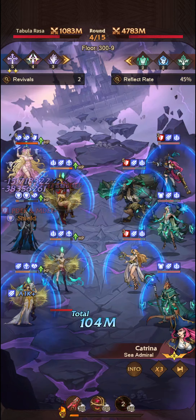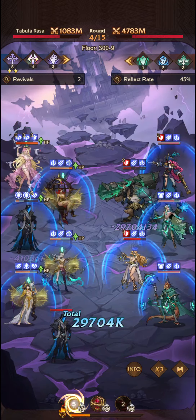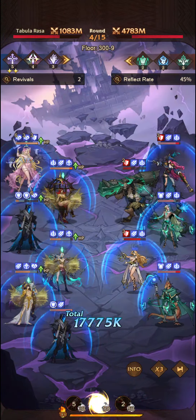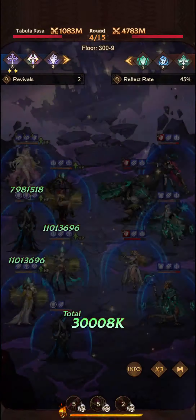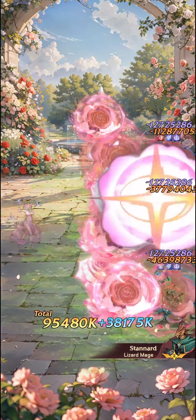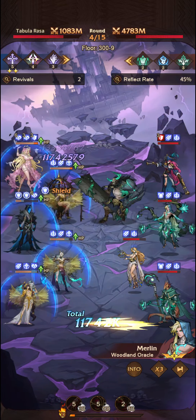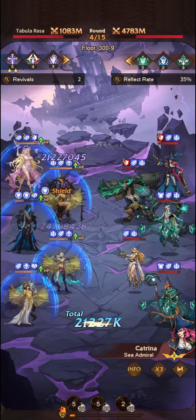Janna here is starting to do massive amounts of damage because of the number of units that have died on the battlefield. We'll start to see more and more ultimates happen as well — very powerful effect. They've learned their lesson this time, so Nerissa just tickled them, she didn't do very much damage at all.